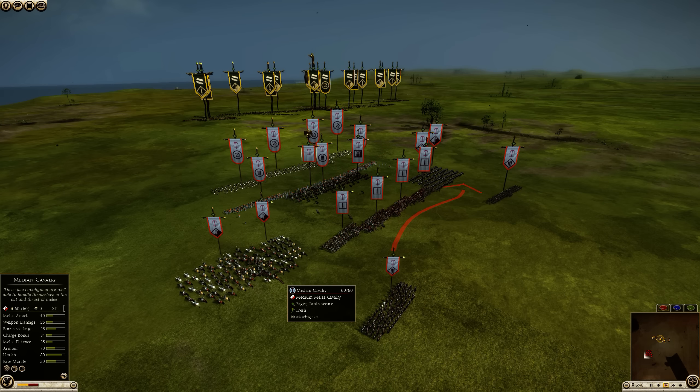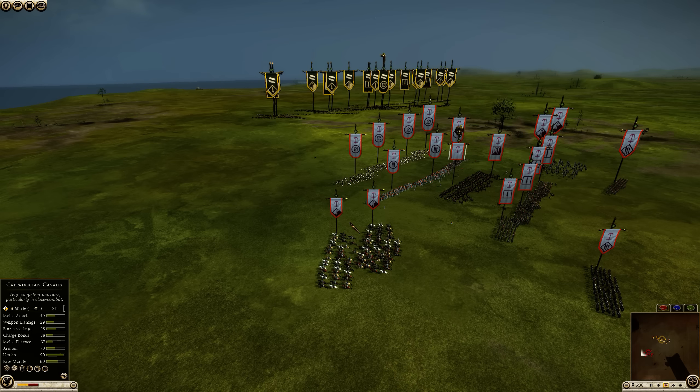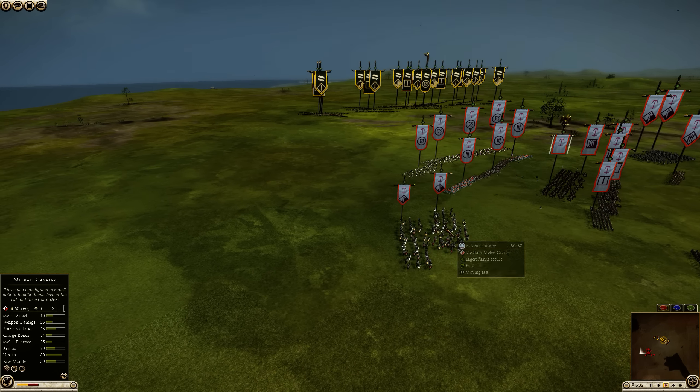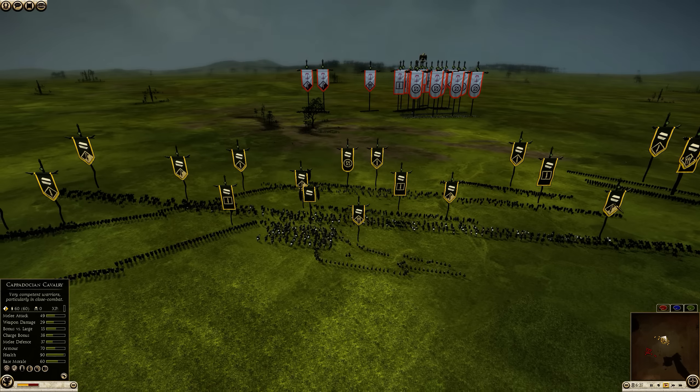His cavalry could do a decent job, but Draco could change all that. The Medians are going to do a good job against the Sarmatian in a normal fight due to their higher bonus, but with Draco in the mix, my melee cavalry beats his melee cavalry.